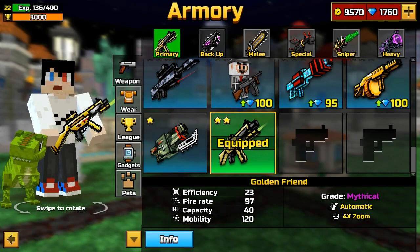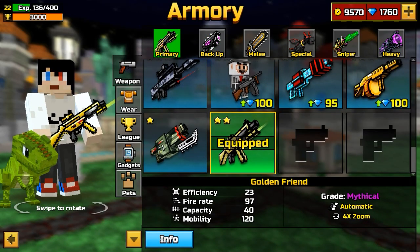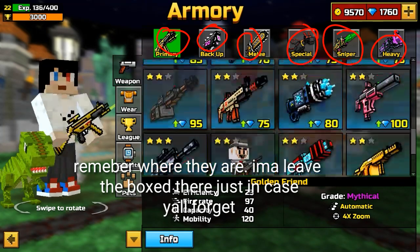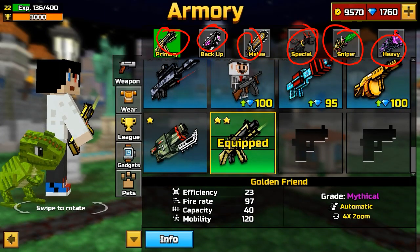Remember where the slots are. Practice tapping on the weapon slot that you want — practice a lot, and remember where it's at.